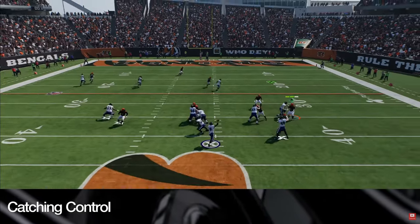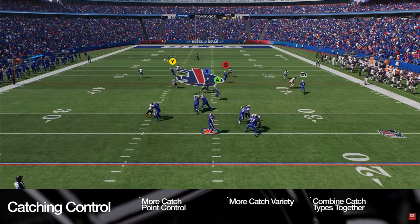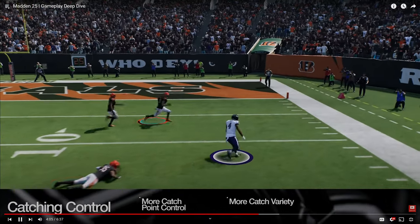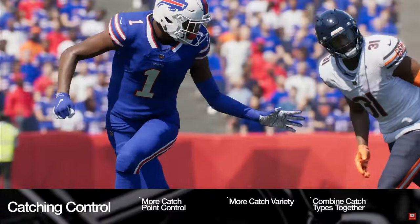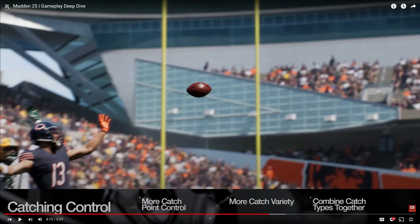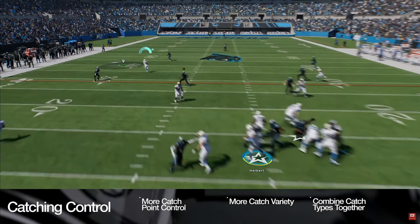Madden 25 introduces brand new catching mechanics and animations that deliver more control at the catch point, more catching variety, and the ability to combine catch types together. Pull off amazing one-hand grabs with the all-new spectacular catch button, which provides a larger catch rate — but also increases the chance of a drop and pass breakup. This is going to be OP, but if you have a really high catch rating that's fine, and if you get tackled one-handed the ball will hopefully come out.